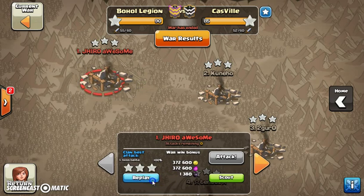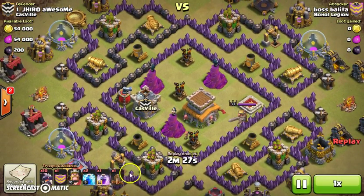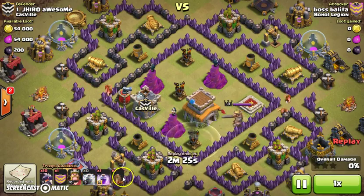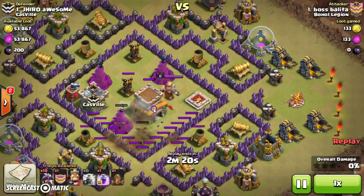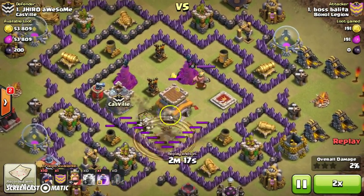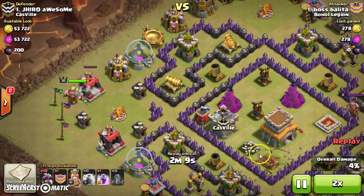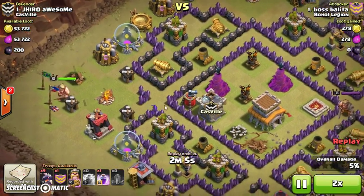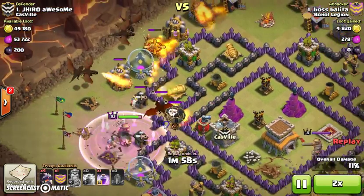Starting with Dragon Raid by Boss Balita on number one. We have the same attack technique: an earthquake spell and two level 5 lightning spells. There goes the lightning and the earthquake, removing one air defense and a wizard tower. The first thing he did was make a funnel on this area.